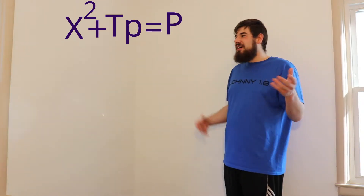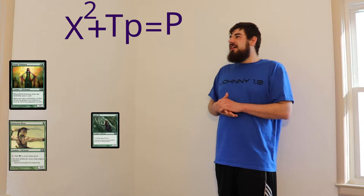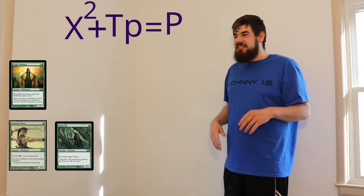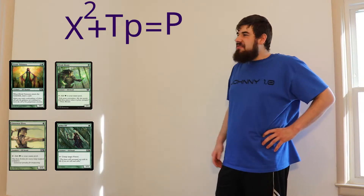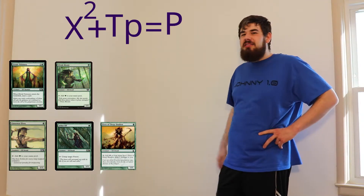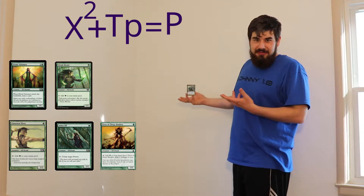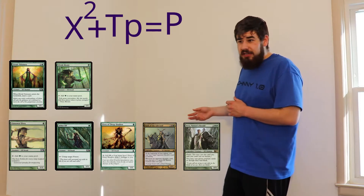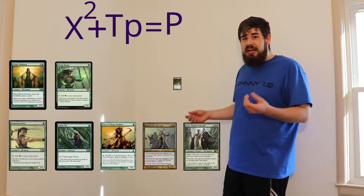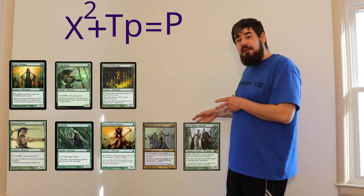For our example equation, let's say that you have five one-ones: Elvish Visionary, Llanowar Elves, Arbor Elves, Elvish Mystic, and Elf of Deep Shadow. You have Nath of the Guiltleaf, a 4/4. You have a Yeebo, another 4/4 creature. You have an Oracle of Moldiah, a 2/2, and the Craterhoof, which is a 5/5.